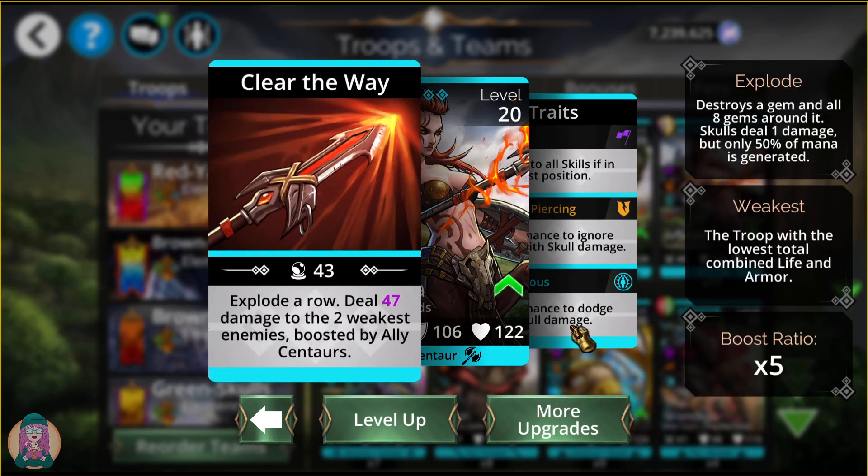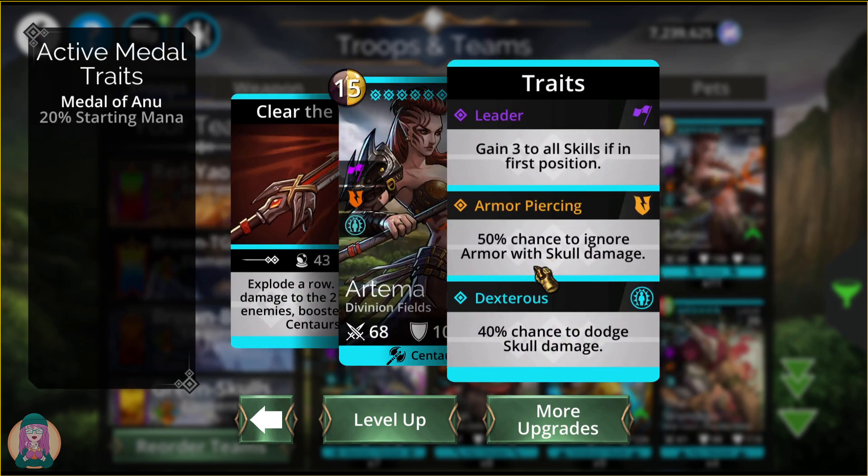Next up is Arnema. I love this troop — I think she's a bit of an unsung hero as far as legendaries go. She only hits 2 enemies and you can't decide which ones; they'll be the weakest enemies. Boosted by Ally Centaur, you can get an additional up to 20 damage to 2 enemies — so 67 damage to 2 enemies, that's over 120 damage for me. She has a 50% chance to ignore armor with skull damage and a 40% chance to dodge skull damage, which is really high. She also gains 3 to all skills if she's in the first position. If you need to use Centaurs, she's a great one.